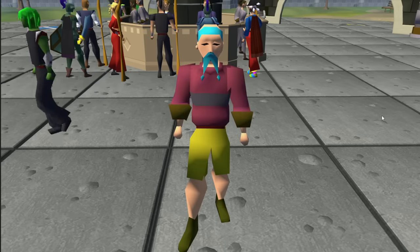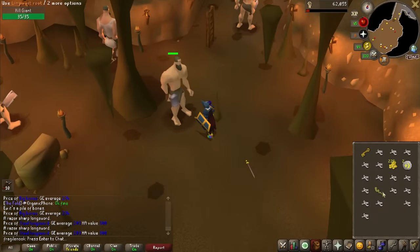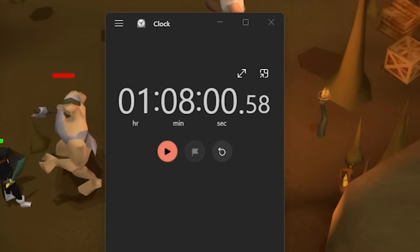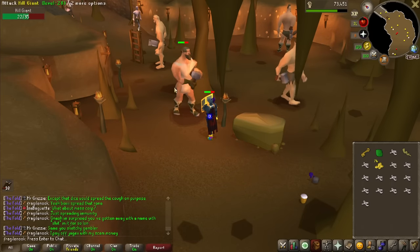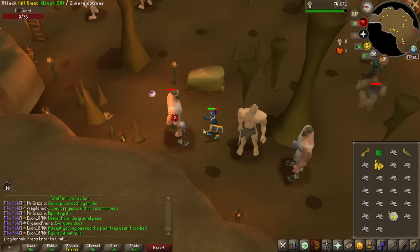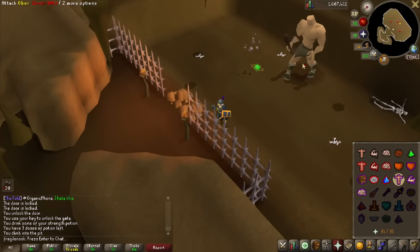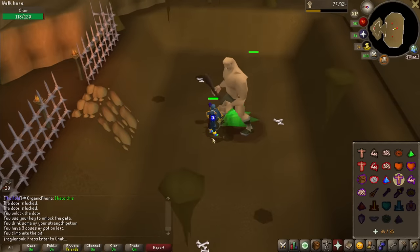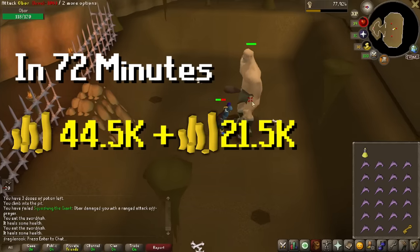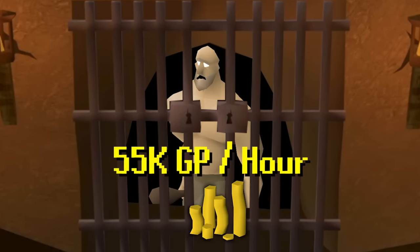I hopped onto Fragile Nuke and bought some epic free-to-play gear - trimmed, of course - and timed killing hill giants to get a rough estimate of how long it takes an average free-to-player to get hill giant keys. We hit the average of 128 hill giants killed to get a key in about 6 to 8 minutes. We also collected and banked loot worth 44.5k GP. Banking then fighting Obor takes around 4 minutes, and the average Obor kill is worth 21.5k GP. On average that's about 72 minutes total for 66k GP, boiling down to 915 GP per minute or about 55k GP per hour.